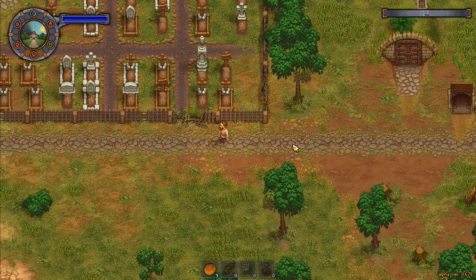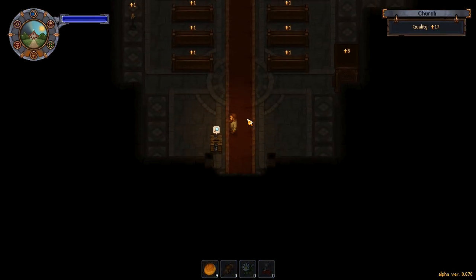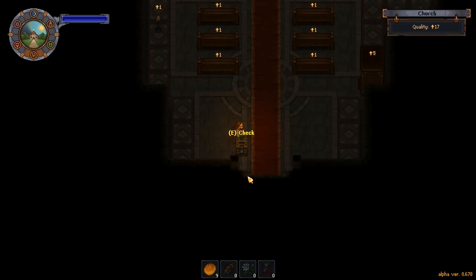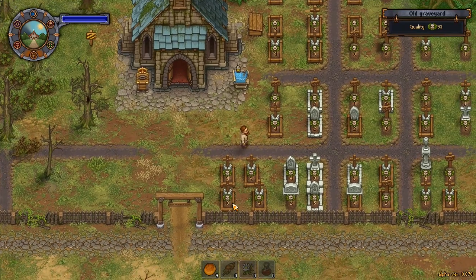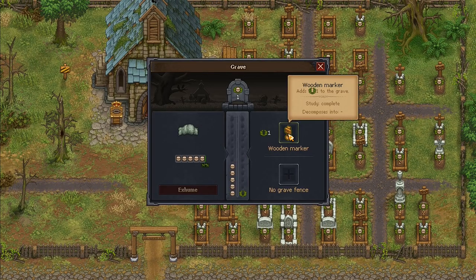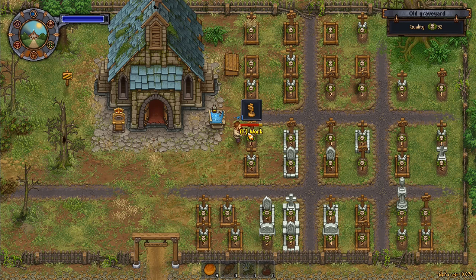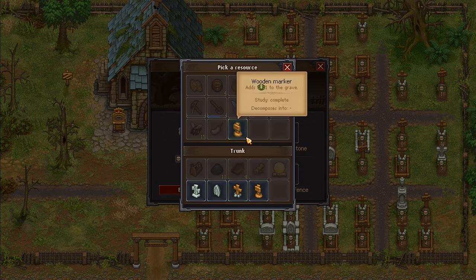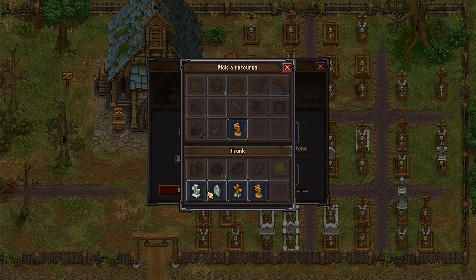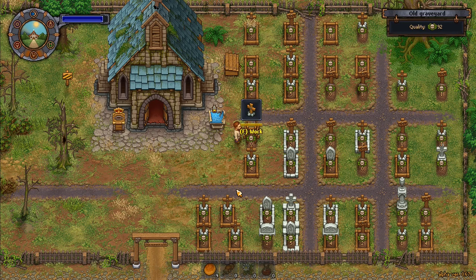Let's have a look in here. There we go — I got another 10 silver, that's looking more like it. I also have some extra markers. I could take that wooden marker off that grave completely. I do have some more stone items kicking around which would be rather useful — stone marker, plus one, plus two, plus two, and a plus four stone cross right there.